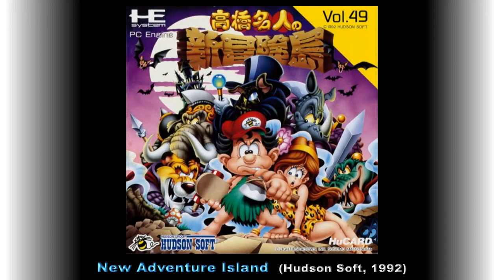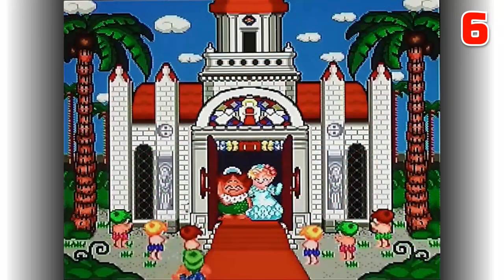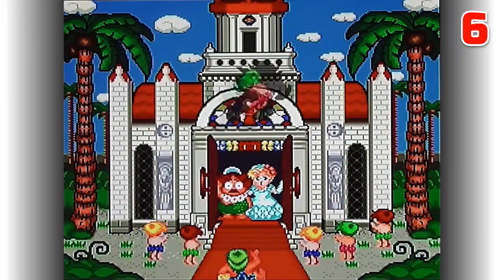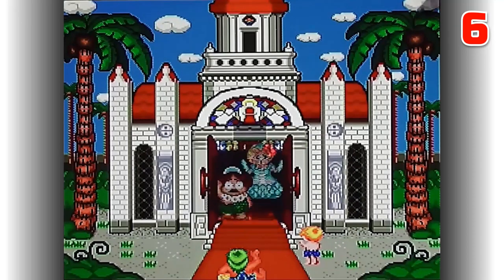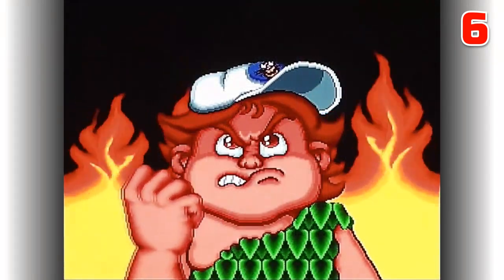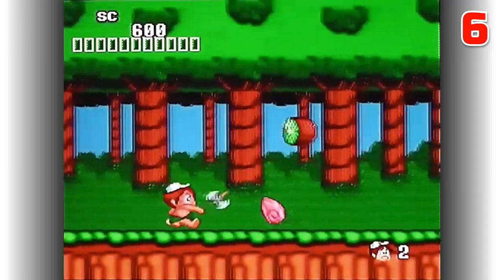At number 6 we have Takahashi Meijin no Shin Bukanjima, better known in the west as New Adventure Island. Released by Hudson Soft in 1992, it's an arcade platformer and the fourth game in the Adventure Island series. You play the role of Takahashi Meijin — or Master Higgins in the west — as he and his wife are leaving church after getting married when shadowy figures kidnap his wife and some island children. The player must progress through six stages with four areas each to rescue the children and then defeat the main boss to rescue your wife.